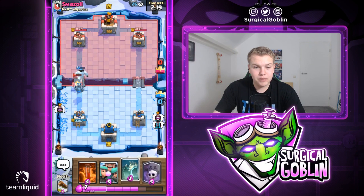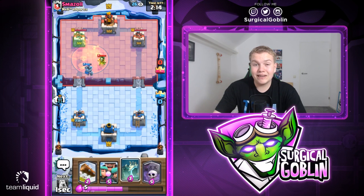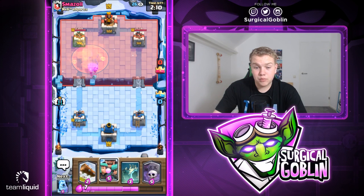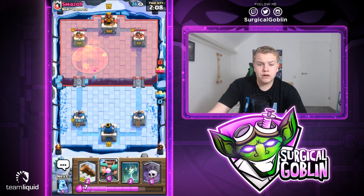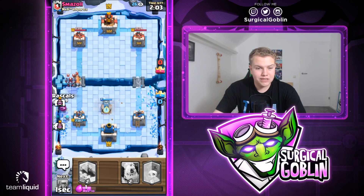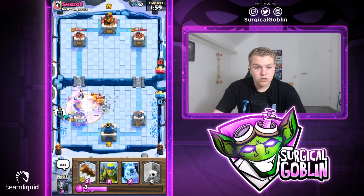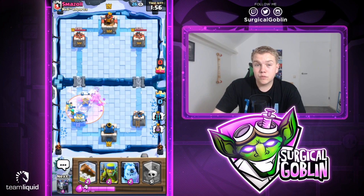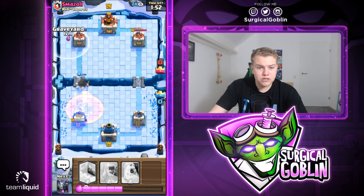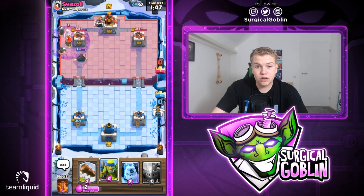Let's go with Spear Goblins to the side. He has Ice Spirit, Zap, Royal Ghost - could be a Miner PEKKA deck maybe. He also has Electro Wizard, so I'm thinking it's a PEKKA deck. He probably has a Miner as well. Looks like he has a Bandit too. Let's go with Rascals to the side - the Rascals actually two-shot the Minions. He used the Poison on the Rascals, which means he used his Poison and doesn't have Minions in cycle.